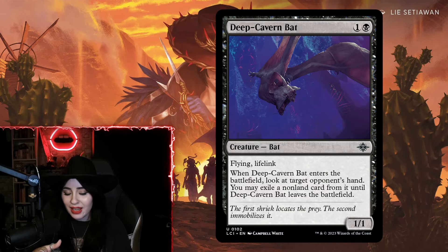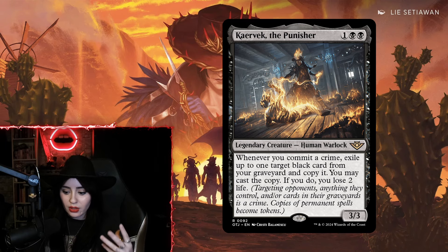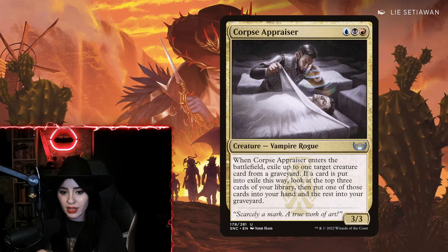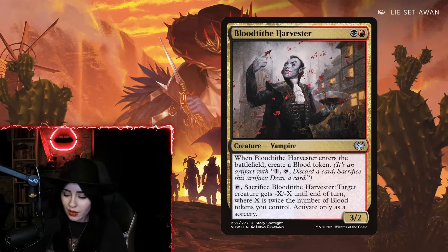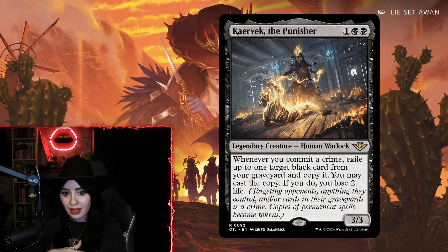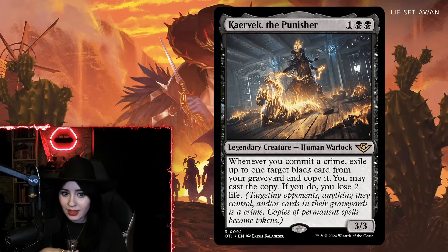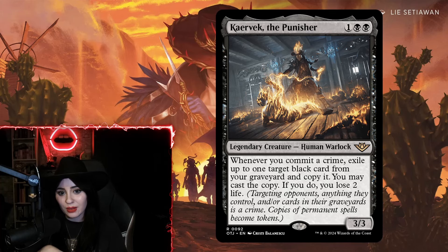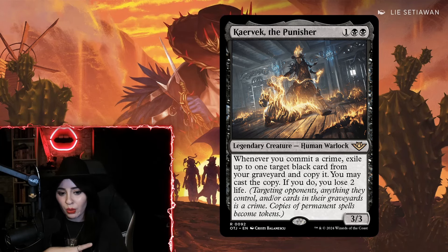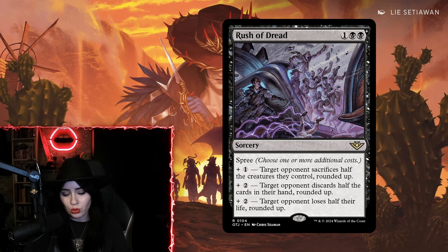Carvec becomes incredibly strong when you realize you can just replay split removal, Cut Down, or Go for the Throat from your graveyard. Carvec brought back Deep Cavern Bat for me, which was ridiculous — imagine replaying a Deep Cavern Bat. It replayed Corpse Appraiser, Marchesa, and Bloodtithe Harvester for me. Committing crimes is easy, and Carvec being able to just bring back black cards from your graveyard like it's nothing was just beyond good. Don't sleep on Carvec — crime decks and mono-black decks alike will want it.